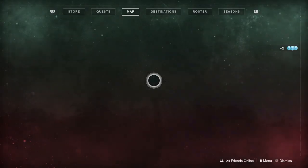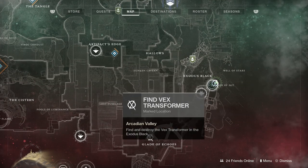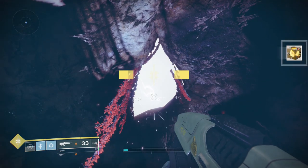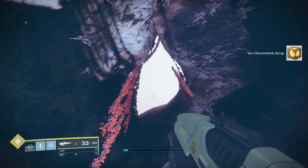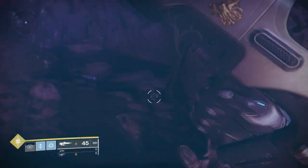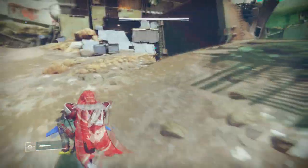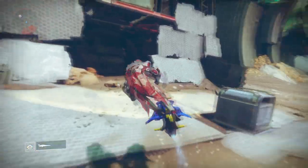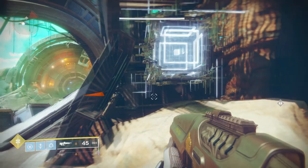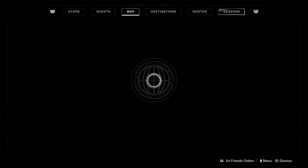We're almost done with Nessus. From the Exodus Black spawn, go into the Arcadian Valley and towards the Lost Sector — you will see a bunch of debris hidden away. Go from the debris away from the Lost Sector into this little compartment. Go around the corner and it will be chilling right in the corner. Simply shoot this one and we will have all the Vex Transformers on Nessus done.